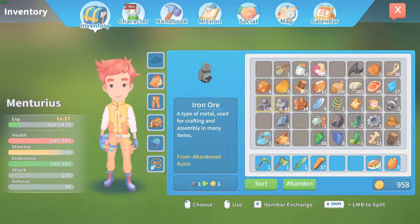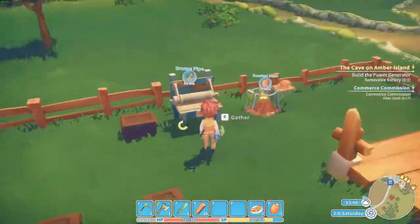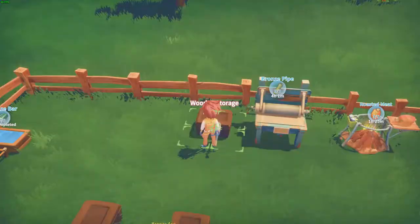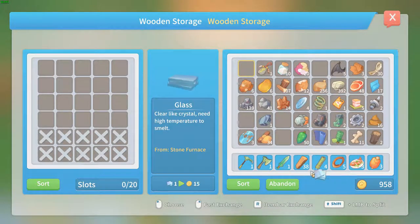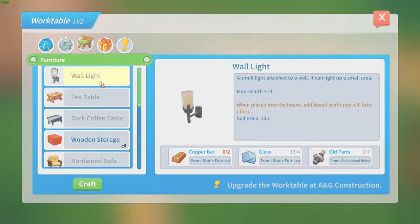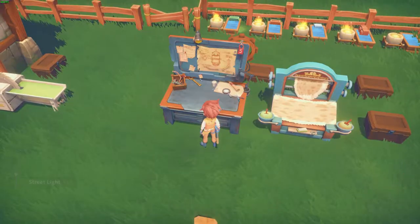I'm already out of tin ore — that is going to be a problem — so I guess we are going to go down the mine again soon. Let's make one street light for now. I need glass for that — where is the glass? This one should be glass — yes, alright. Let's make some street lights and craft. Alright, we got one street light!